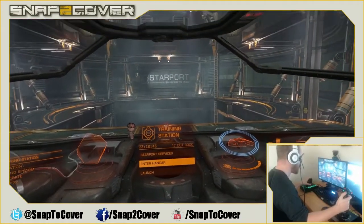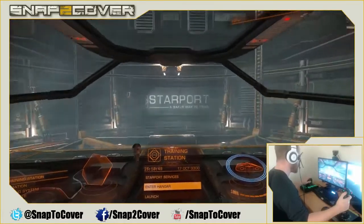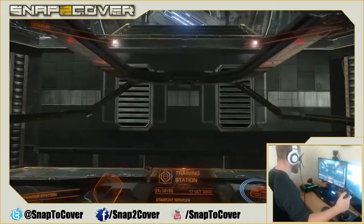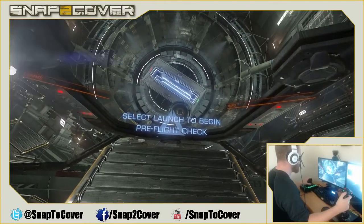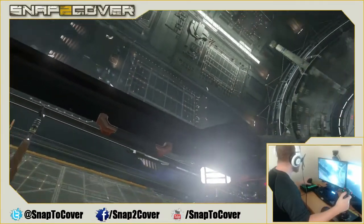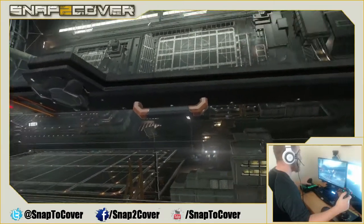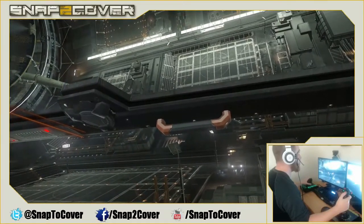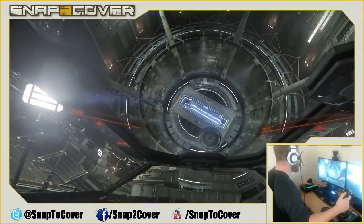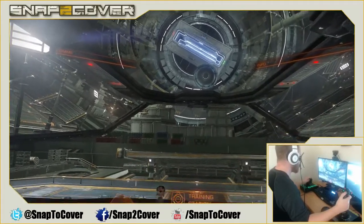Let's return to surface and show you how big this starport actually is. There's a cool loading procedure where you actually feel like you're in a lift. There's the entrance and exit — one in, one out. All those little squares up there are different landing pads. When you come into the station, you'll be assigned one depending on the size of your ship and what's available. If it's a really busy station, you'll see tons of ships, and when you play online you're going to see thousands of players coming in and out.